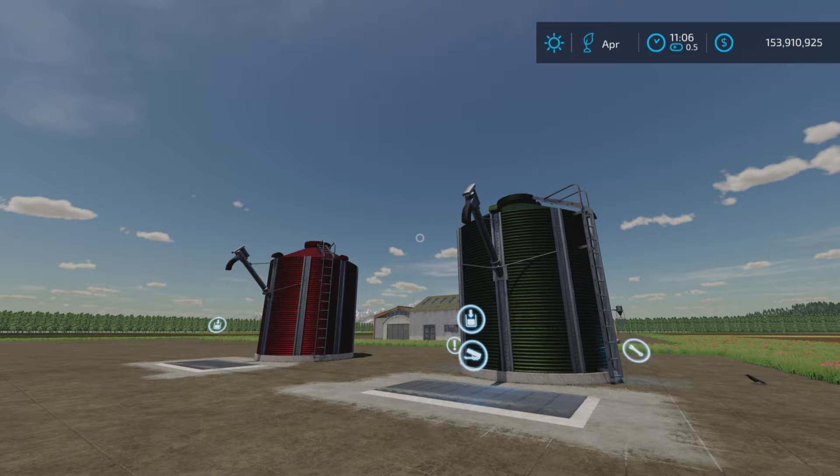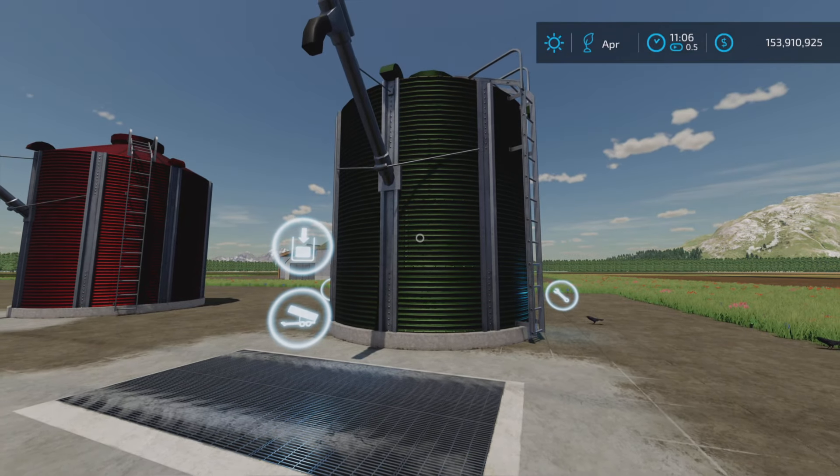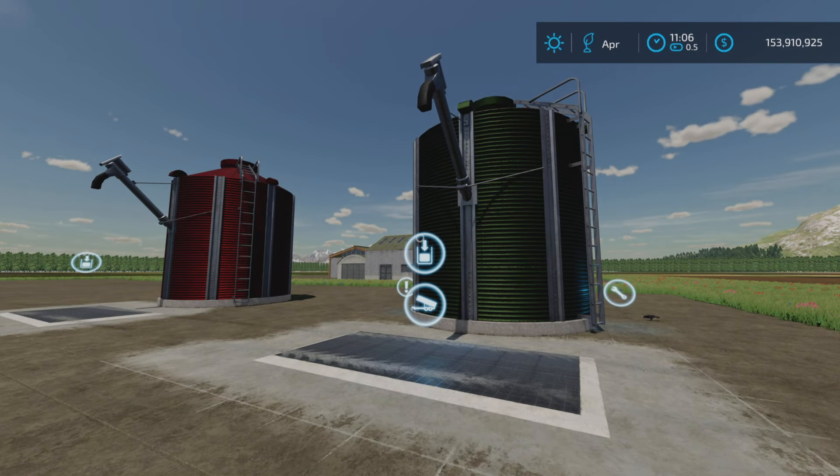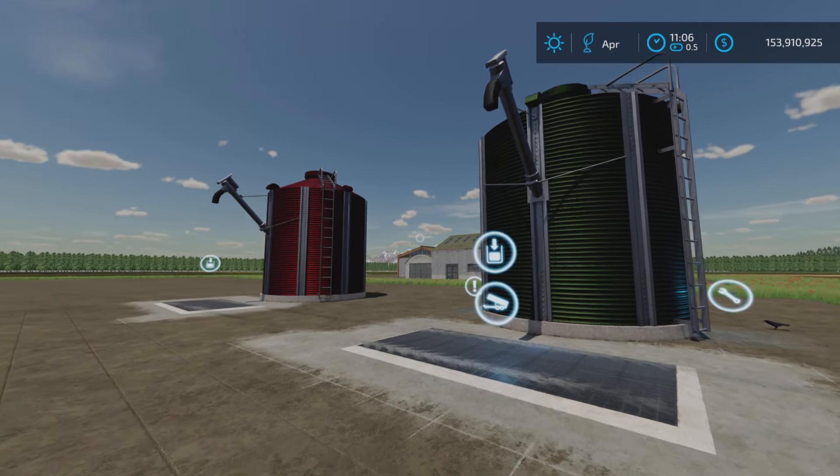Changelog 1030 is as follows: Added Small Silo for Livestock Farming. Removed the fill type category — sorry, it's all one word — 'product' from the Multi Fruit Silo. And added fruits and products from the Premium Expansion to the Buying Station. Adapted the price of pig food at the Buying Station.